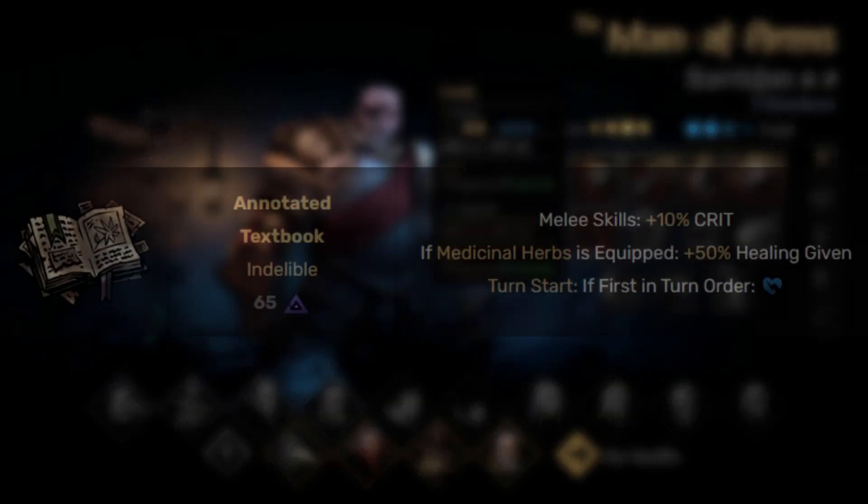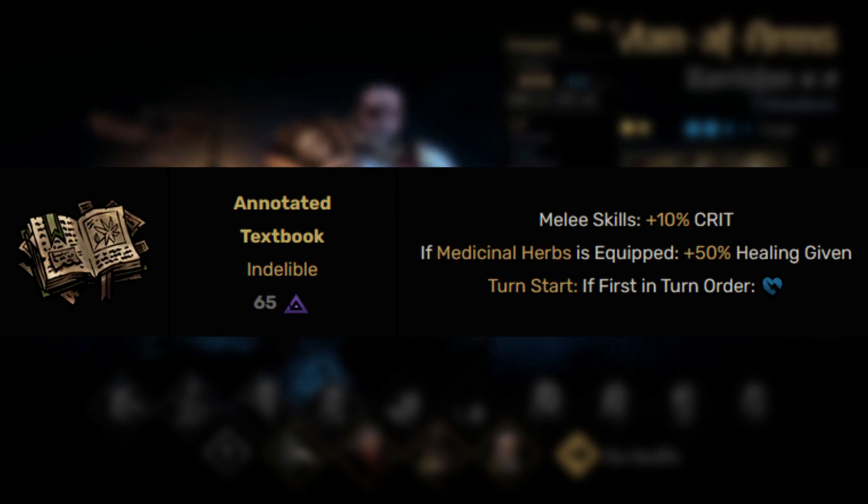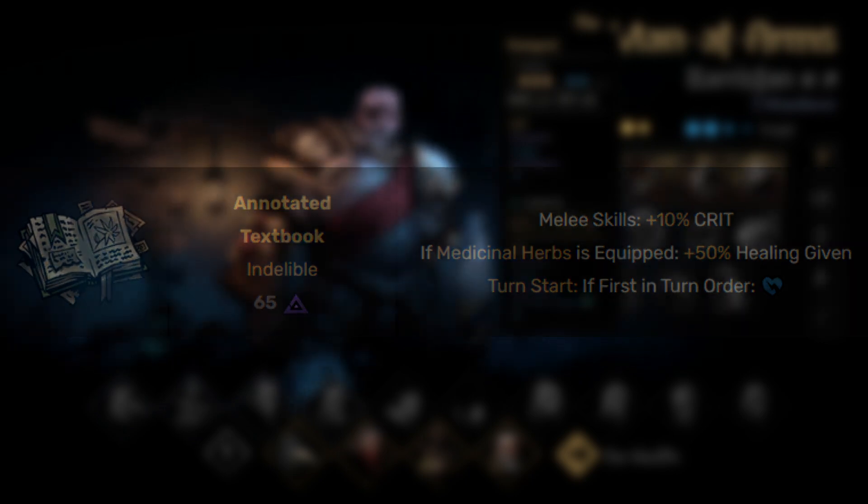The first one is the Annotated Textbook. This will increase the crit chance of her melee skills by 10%, and if she has Medicinal Herbs equipped — which is a combat item she must have equipped for this to be applied — she will also get an additional 50% healing given. Her trinkets are some of the only ones that actually need an interaction with another item to work to their full ability. Do also note that if she is first in turn order, she will generate a vulnerable token, so you don't want her going first on your team.